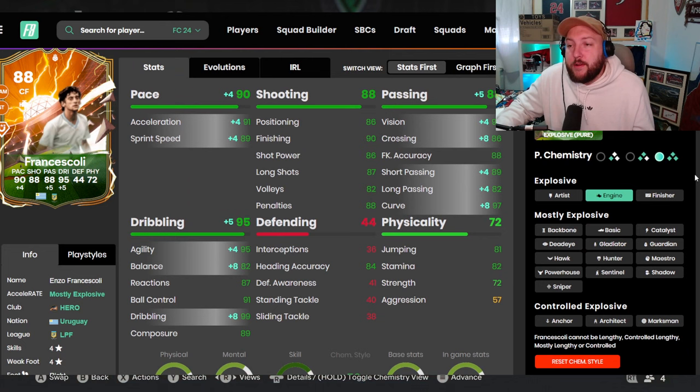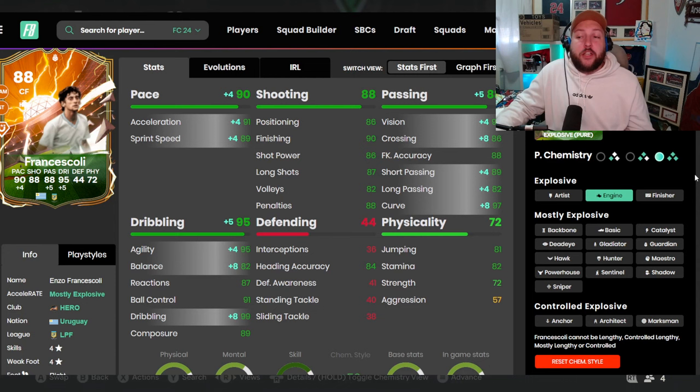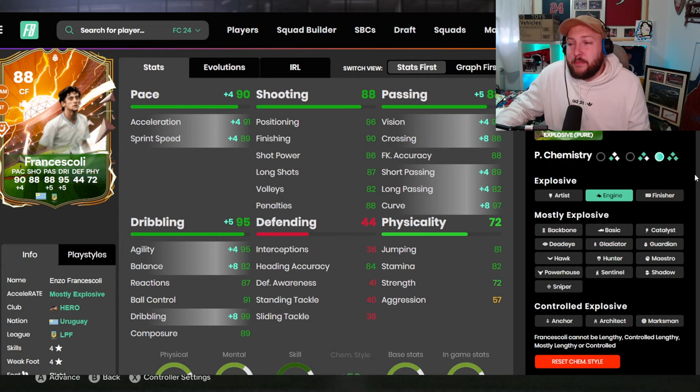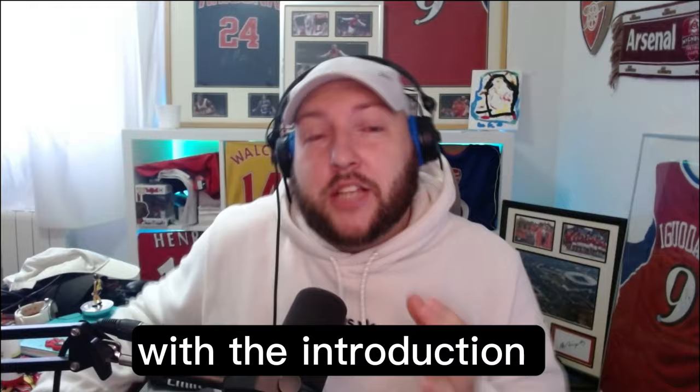We are playing in a 4-2-3-1 and Francescoli is going to be basically our striker, but he's going to be like a supporting striker. What that means is he's going to hold up the ball with first touch plus, then drive into the box and give assists to left and right depending on who's where. That's going to be his main role. I've never used any of these cards before, so we're going to be doing this in foot champs and let's just see how we get on.